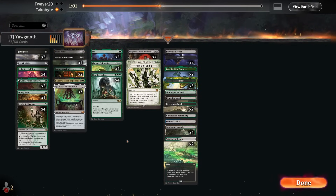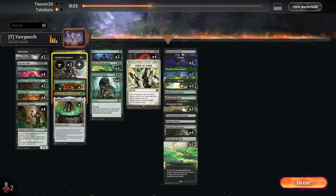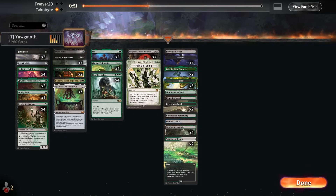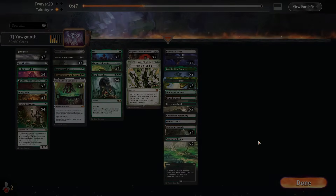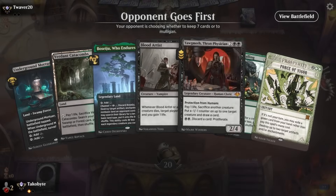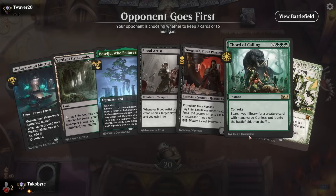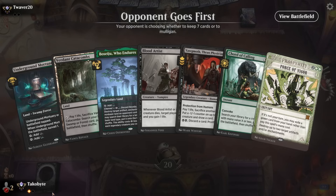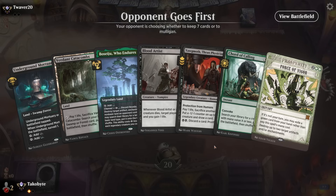For sideboarding, I'm going to cut a Demonic Tutor since I'm playing against an aggro deck. I'll cut two Orcish Bowmasters and a Prosperous Innkeeper. We have a Force of Vigor, but I think this is a mulligan — Blood Artist and Court of Calling without any creatures in your opening hand seem pretty bad.